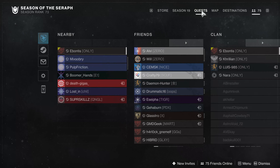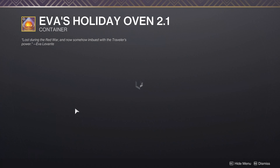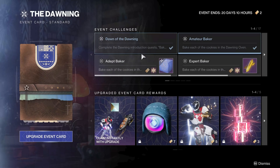When you talk to Eva for the first time, she is going to give you your oven. Make sure you have space for it - I think I was full on bounties. If you don't, just go back to her and you'll pick it up. She's going to give you an Aethercane, a Delicious Explosion ingredient, and 15 Essence of Dawning. You'll basically bake one cookie, walk over and give it to Zavala, and then she's going to tell you to look through the Dawning Event Challenges.